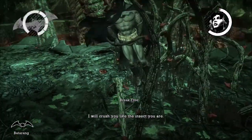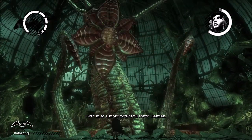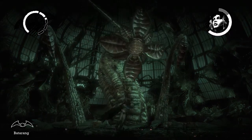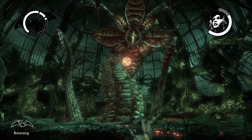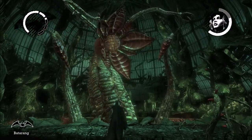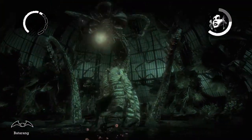You want to dodge the vines - not get captured, like I'm badly doing right now. You want to throw batarangs in the middle, because Ivy is encased. That cage will open, so you're going to dodge the projectiles and throw your batarangs in the middle while the cage is open. There are Gatling spores too, by the way. Repeat the process - you got to be quick with the batarangs. And eventually you'll damage her enough to bring on the next sequence.